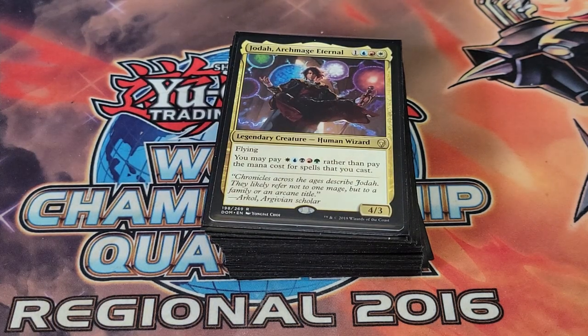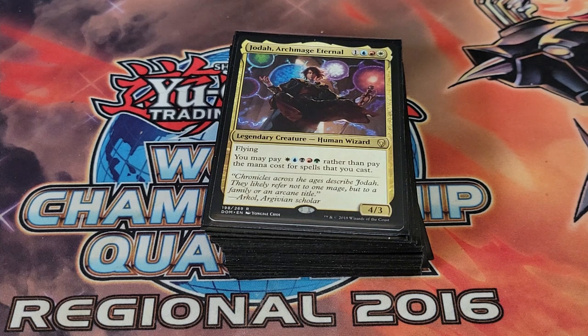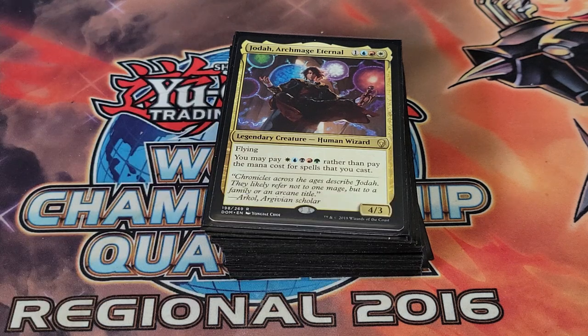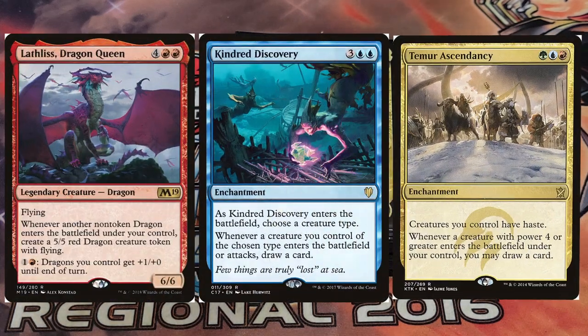We're playing one Jodah, Archmage Eternal. Jodah is amazing because it combos off cards exceptionally well, such as Fist of the Suns and of course Morophon the Boundless. Basically it allows us to cheat all of our costly dragons by just paying one of each color. Combined with Morophon, we can essentially pay nothing to summon really big dragons, which is amazing because we have cards like the Horde of the Dragon Queen and Kindred Discovery that give us more value from dragons hitting the battlefield.